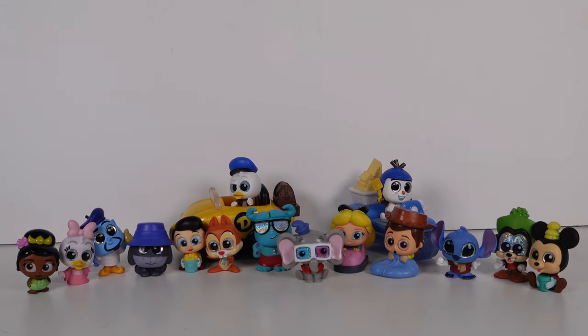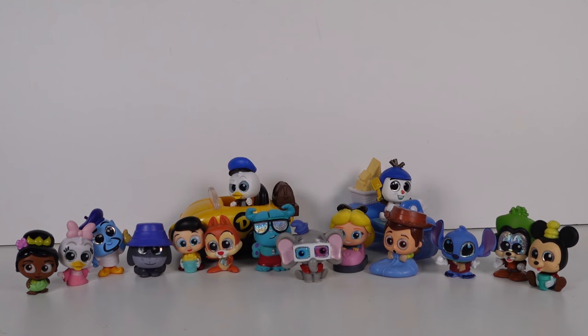These are all of the awesome Doorables we found in the On Vacation Mega Set pack! Let me know your favorite in the comments below. I thought my favorite was going to be Eeyore, but I think Dumbo is my favorite — so cute! Though I'm also really happy about Woody in his sleeping bag and the Olaf cart with the beach sand. Thanks so much for watching — be sure to subscribe and I'll see you next time!